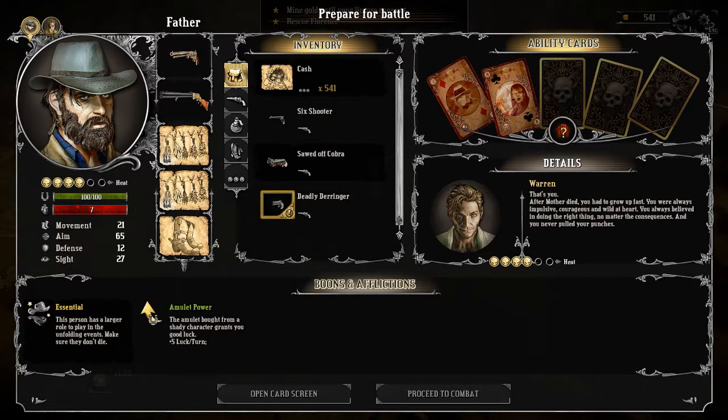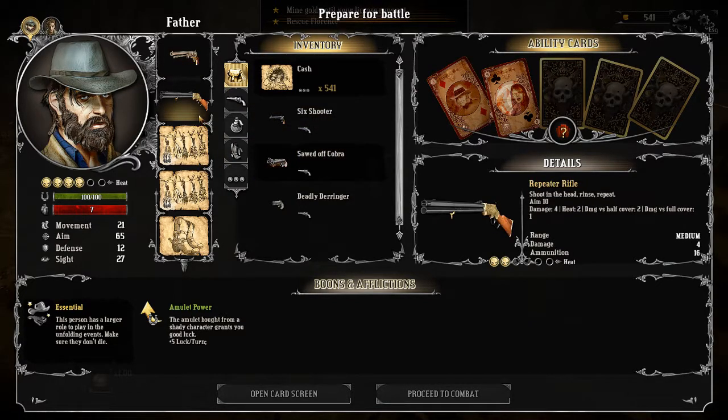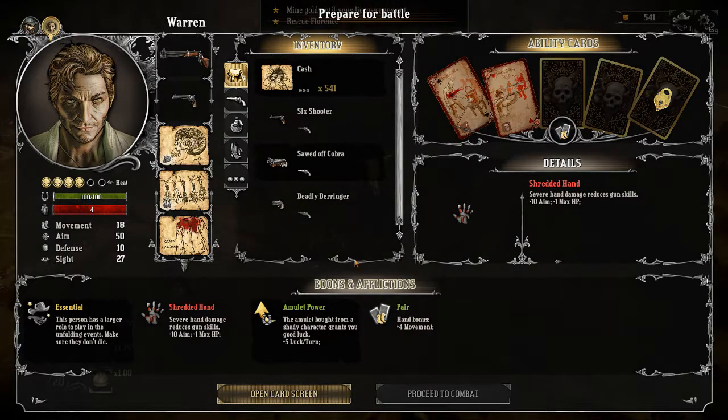Warren and his father are actually taking a couple of guns with them. Both of them have a rifle and both of them do have a navy gun or, in his case, a six-shooter. Taking a look at the cards, I think we have given all of the cards away. I know that Warren had the new card, the golden shot, which allows you to shoot from anywhere to anywhere through any sort of cover, which is really a great card.